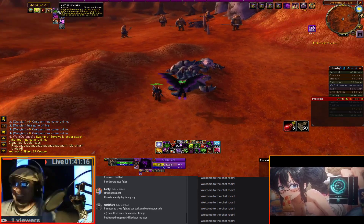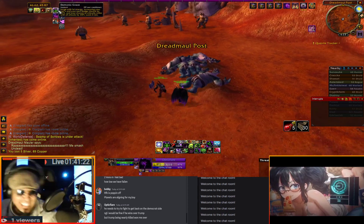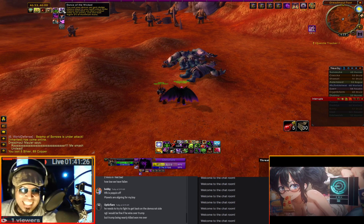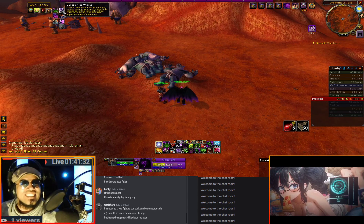So Demonic Grace gives you 30% dodge and 30% crit. Dance of the Wicked transforms that crit into dodge. So that's 30% dodge from Grace, and then you get an additional 30% from the crit that you get from Grace.